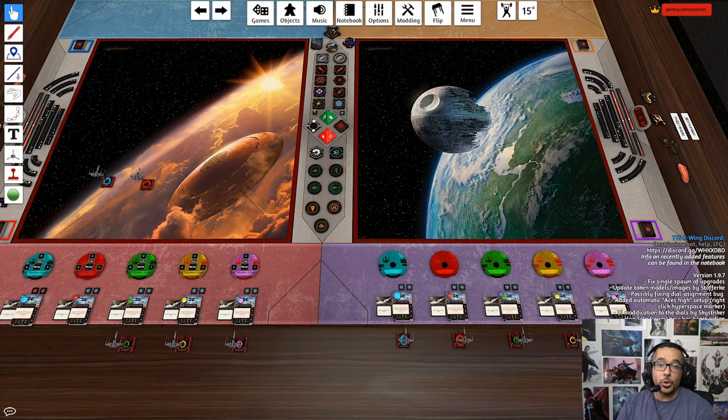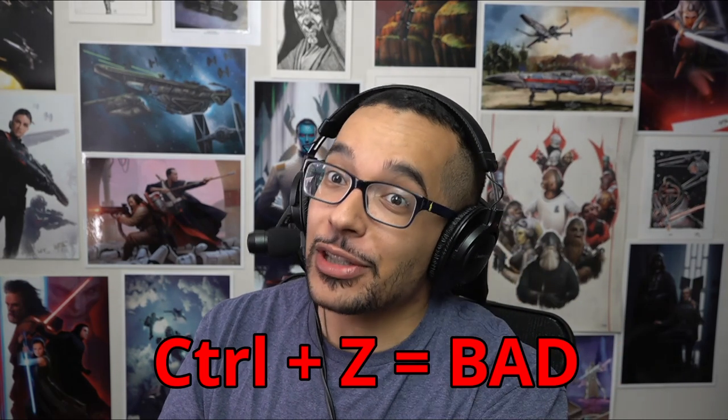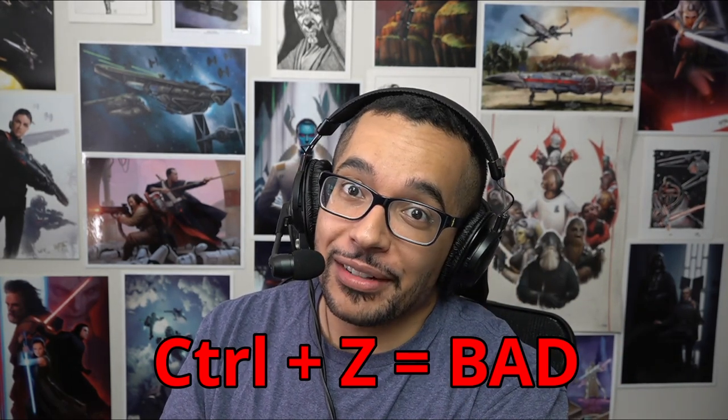In today's video we're going to show you how to restore a ship that's been accidentally deleted from the table. The very first piece of information on this topic is that you should never use the command CTRL+Z to undo anything in Tabletop Simulator. It breaks so much stuff — don't do it. Let's learn how to put it back.